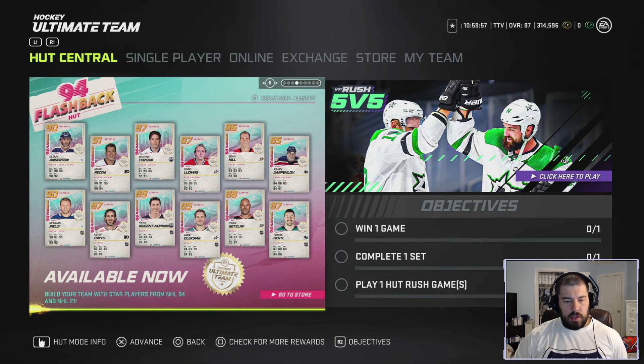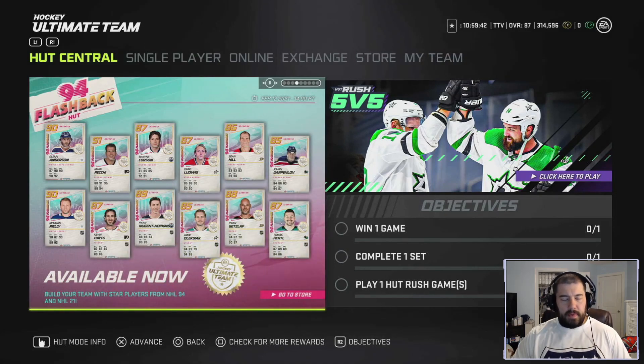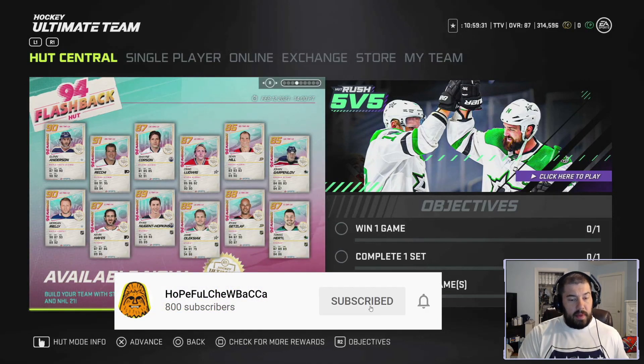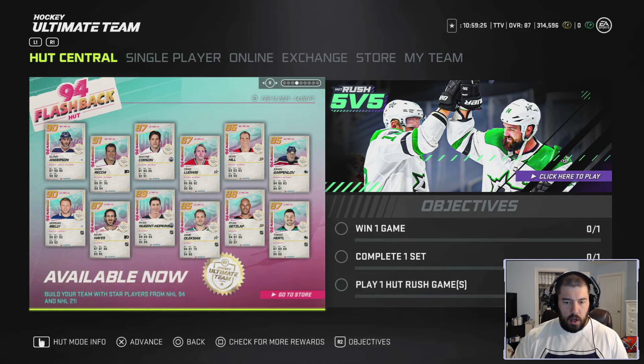Ladies and gentlemen, boys and girls, children of all ages — this is Hopeful Chewbacca. Today we're going to go over 12 new 94 Flashback event cards that came out. Some of these cards are rated from 85 overall all the way up to 91 overall. Some are very, very good, some not so much. The alumni players are pretty slow, as well as some modern-day players — one of them being Ryan Getzlaf, who is a tortoise on this card.